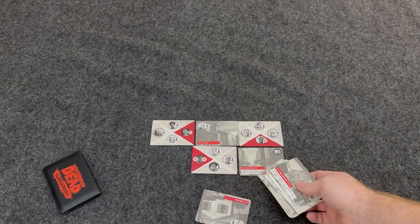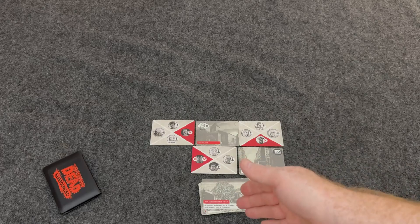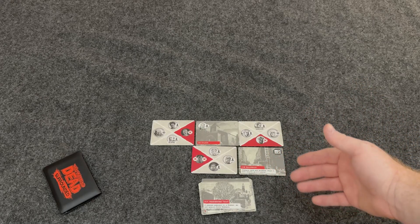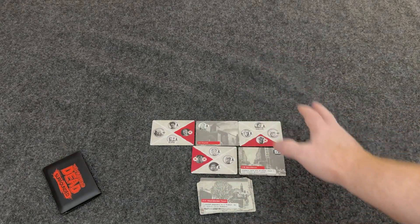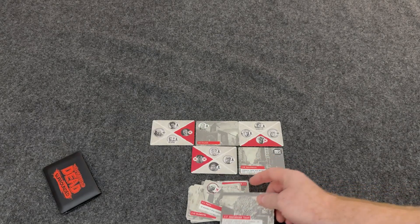If you can't place an occupy, you have to do an explore instead. If you can't place a location, you have to occupy. If you can't do either, the game immediately ends — all cards that couldn't be placed go away and you do scoring right then. Not being able to place is really bad, so make sure you're always able to place at least an occupy or a location.